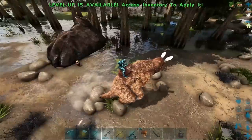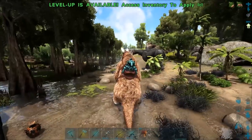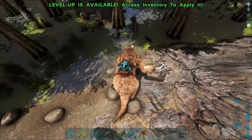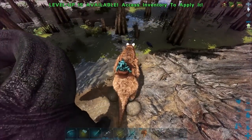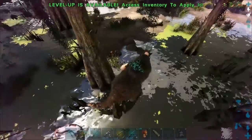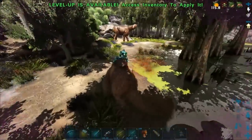I used to come into this part of the swamp with my frog when we were using it to get cementing paste. There's a bug at least — I can see one! Let's kill this guy. So we got our little effect then — you only need to kill one to get the effect.